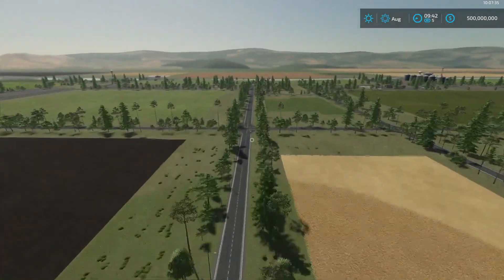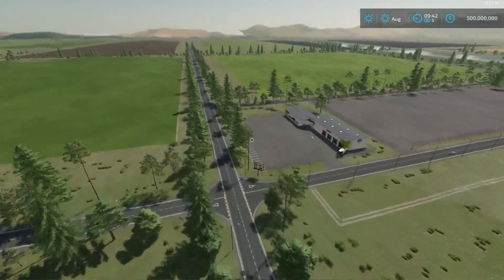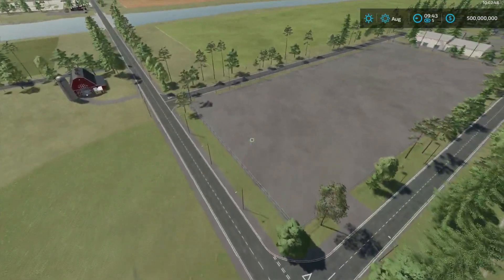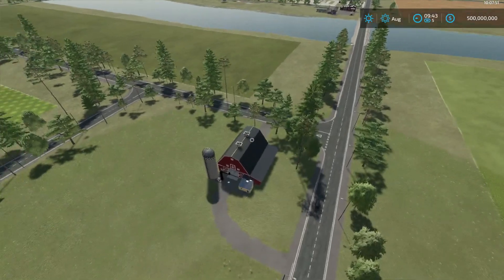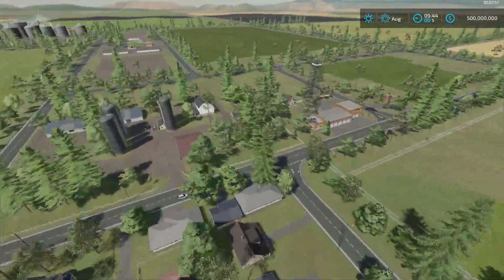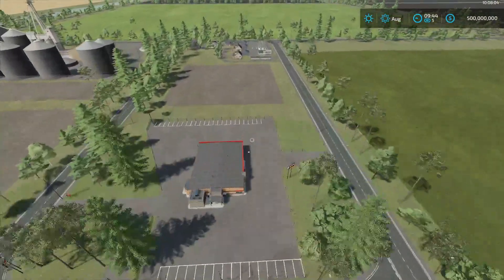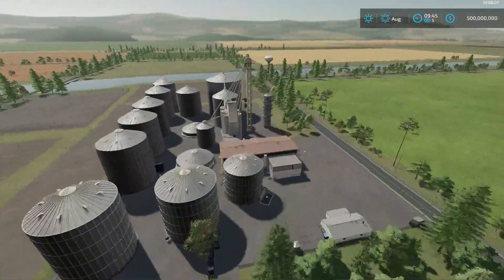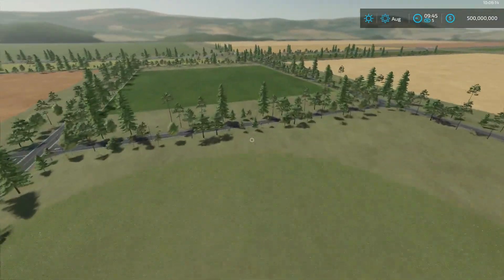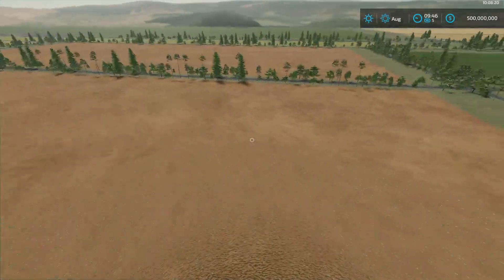Go down the street and make a left here. This is your shop where you buy your equipment. He has lots of areas that you can do placeables in. You got your hay sales there. You got a lot of placeable areas around this map, especially around town. Factories you can buy. Silos you can buy. You have a river that goes around — actually, this divides these two sections.